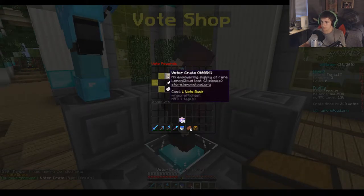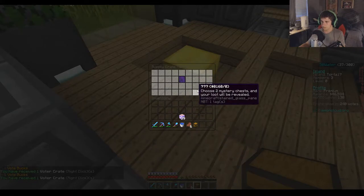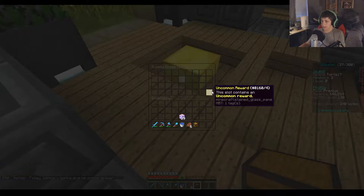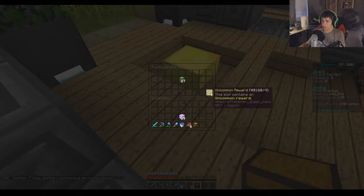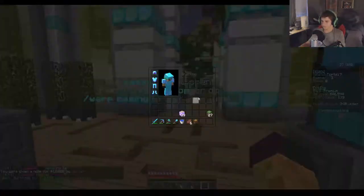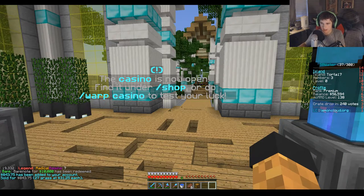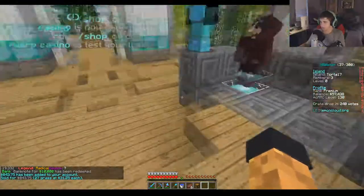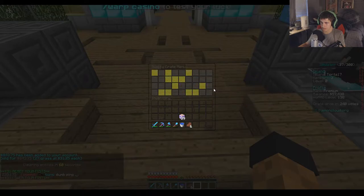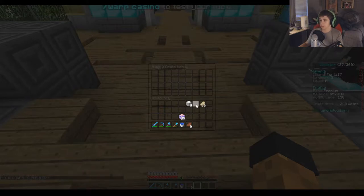I'm gonna get two voter crates. Choose two mystery chests — we can get a fly or whatever. I got an uncommon reward and a common reward: 20 grass blocks, and a lemon note for $10,000! If you use two vote bucks you can get $25,000. Slash sell hand, and I sold that for $31 each. You can get 10,000 XP for four vote bucks.